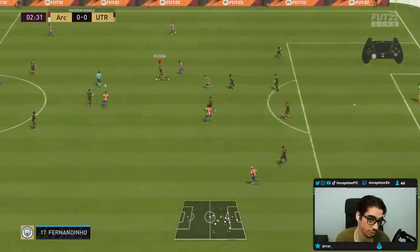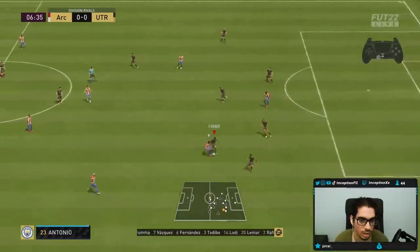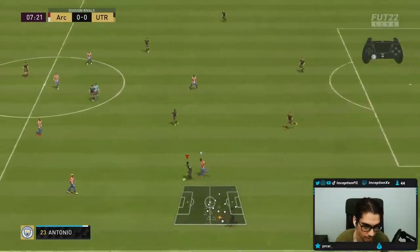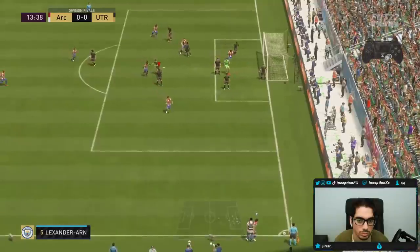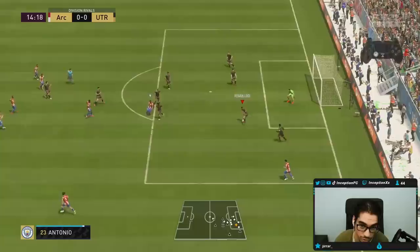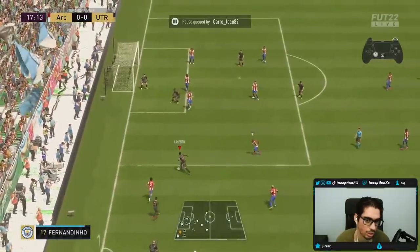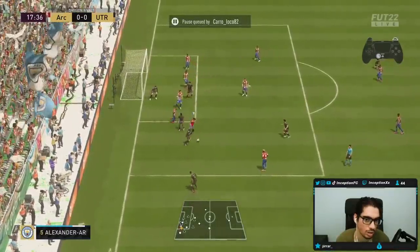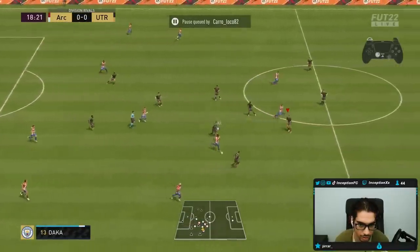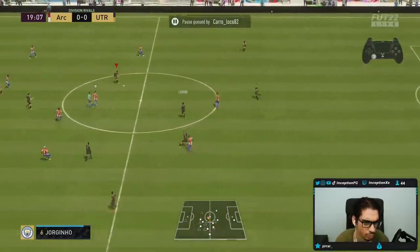Guys, I'm not going to lie to you — his transition speed is pretty fast, like super noticeable. It's pretty responsive there, not going to lie. An animation choice was pretty nuts, not going to lie. Very fast there too to intercept the ball. I was trying to work with the dribbling a little bit. Trackback is pretty decent — well, it should be with the high-high. That's usually how they move with high-high work rates.